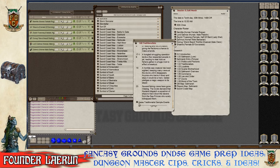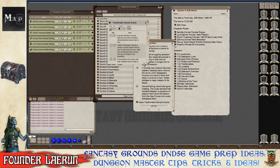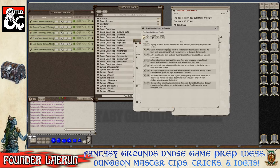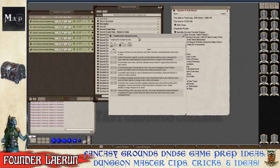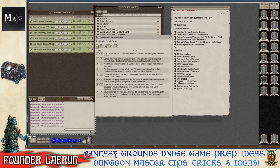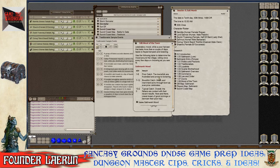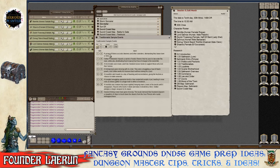Rolling on the Traditionalist events table to generate a session zero event. The result is 12: a fire breaks out in town, and Etta Olin raises funds to support those who lost their homes. This gives a natural hook for the party to engage with the town before the main adventure begins.